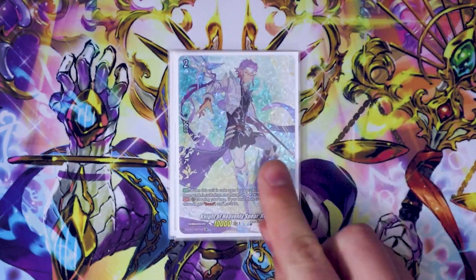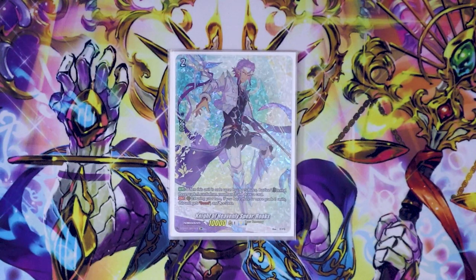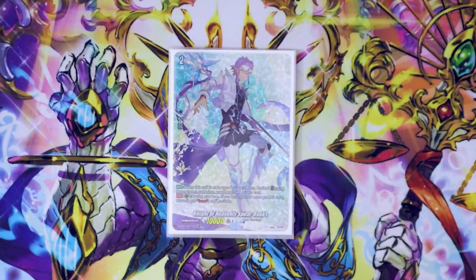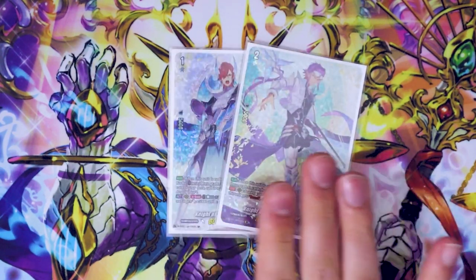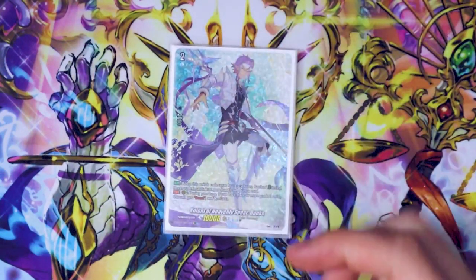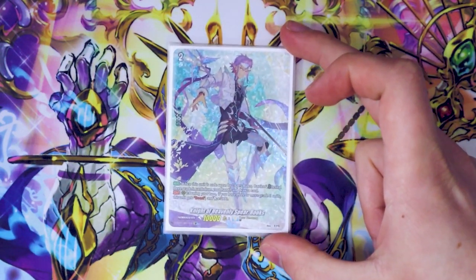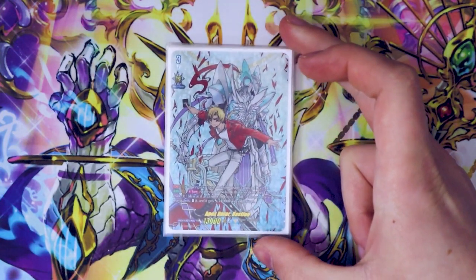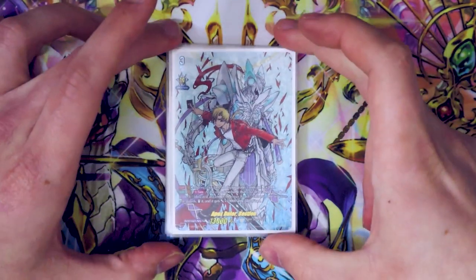And Grade 2 for the Ride line is Rooks. Obviously you ride Rooks over Fort to get off Fort's skill. Rook's skill is when you ride Bastion on top of Rooks, you reveal three Grade 3s from your hand, then you draw a card. We're only using Rooks and Fort in the Ride deck, so we don't have to worry about their other skills on the rearguard circles.